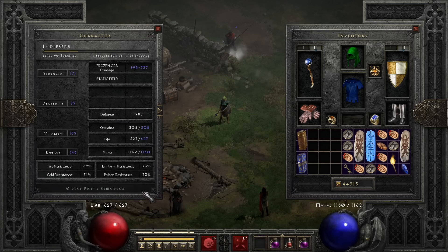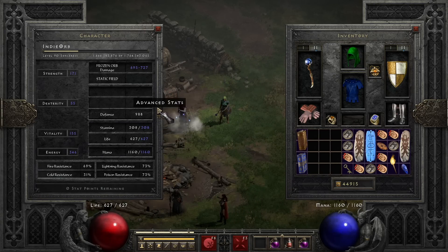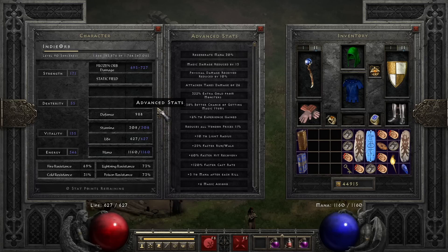With that amount and all my gear I have 627 life and 1160 mana. Fire resist is 69, 73, 73, and 31 on the cold resist because I have my cold sunder charm — I need to get a better one, or as I'll mention later, get a Chains of Honor so I don't have to use all these charms. The main breakpoint we're looking for is faster hit recovery, and we hit that, plus 105% faster cast rate.